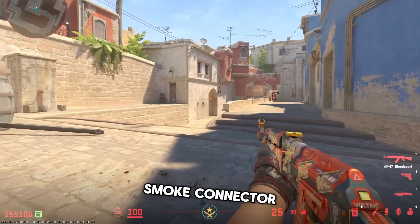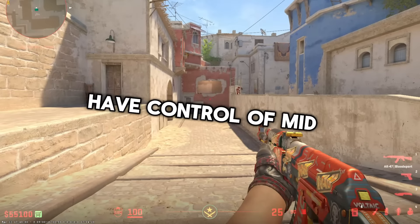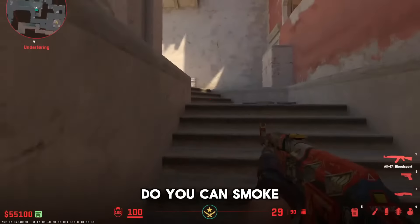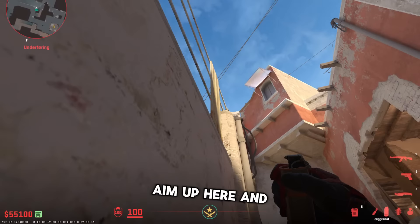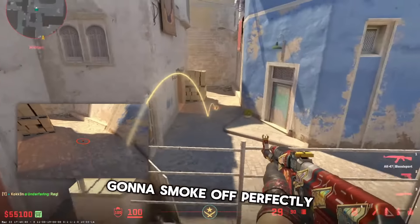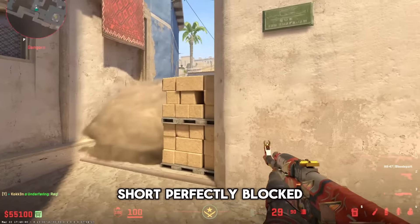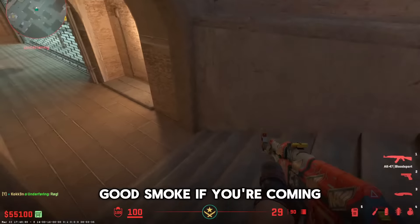So now you can smoke connector, smoke window, and smoke here — you actually have control of mid. If you decide to come from underpass, or some teammates do, you can smoke catwalk from underpass. Go to the corner, aim up here and left click. It's gonna smoke off perfectly — nobody can see out from ladder room, nobody can see from short. Perfectly blocked, good nade if you're coming from underpass.